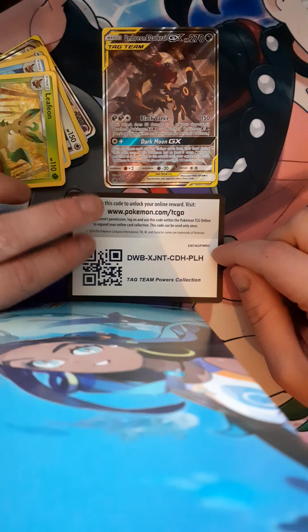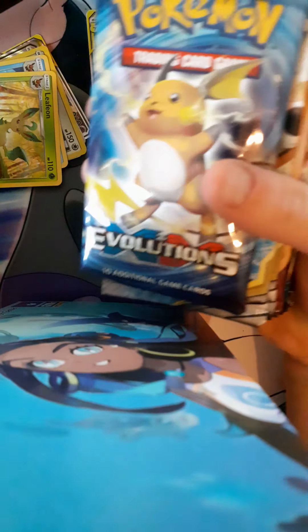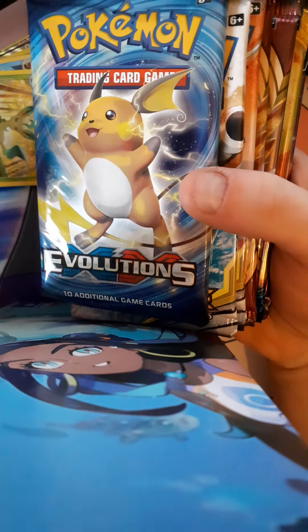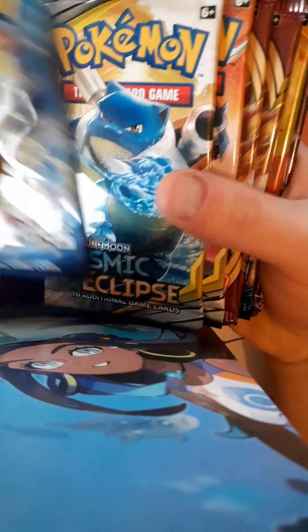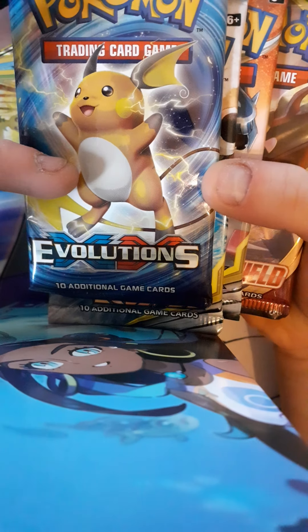Make sure to take the code for the box. We also got a jumbo card in it, but it was the Espeon and Deoxys one — the same as the promo — just it's too big for my budget setup so I can't show it. We got an Evolutions pack, two Cosmic Eclipse packs — obviously we're looking for the Charizard.